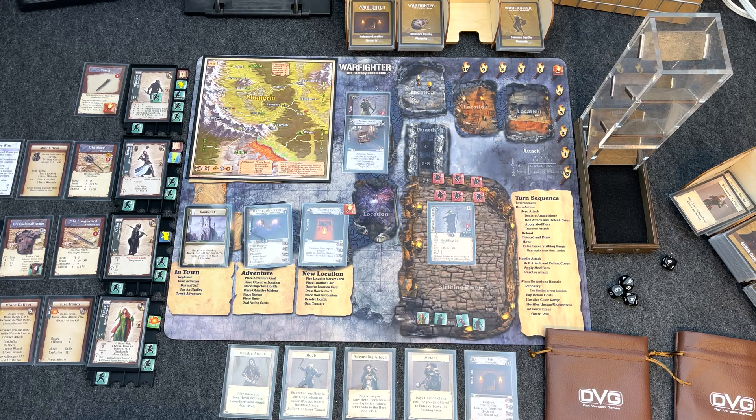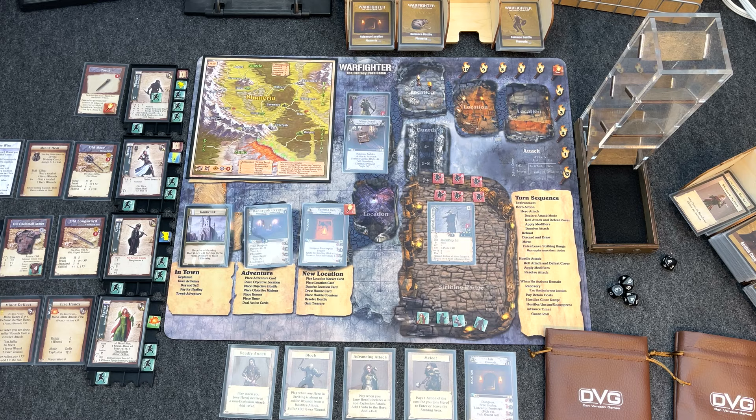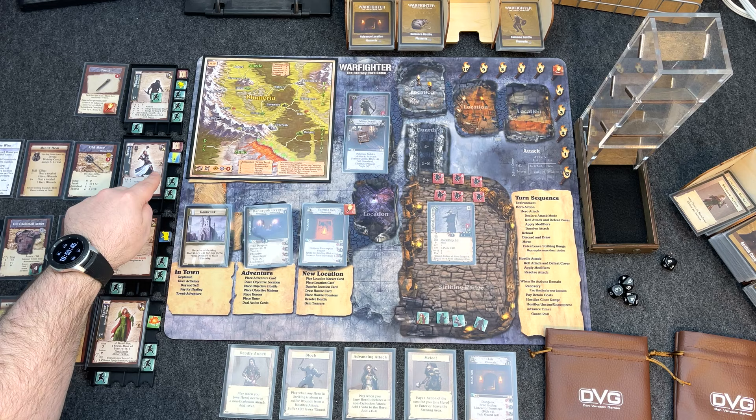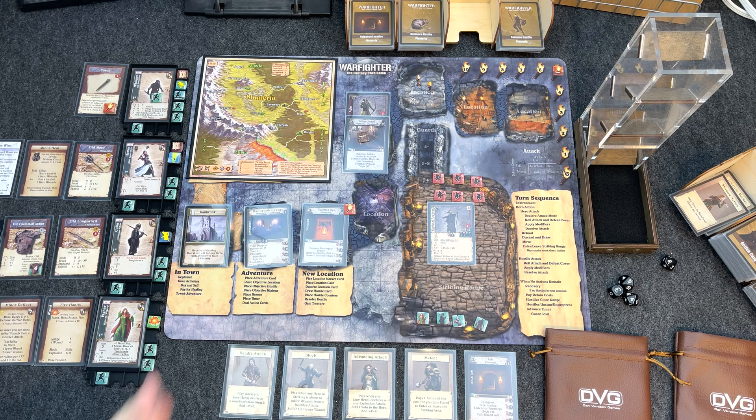Now to get fighting we need to close into striking range. Eleanor's main attack is Fire Hands — range: striking. Colin's longsword is hand-to-hand — striking range. Herka's Old Mace is the same. Whisper's attack info is listed on his squad hero card — also striking range. Everyone needs to be in striking range, which will draw hostile reactions when we move in. We get to pick the order though, so let's start moving.